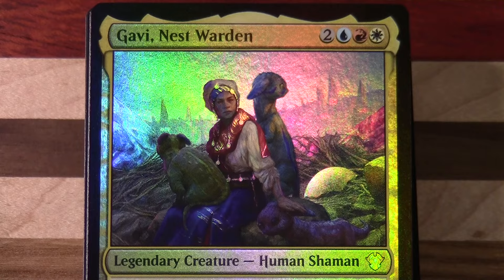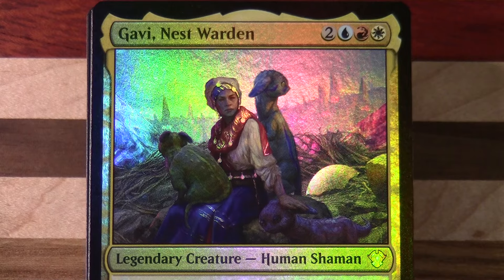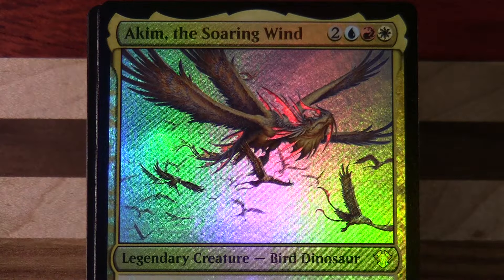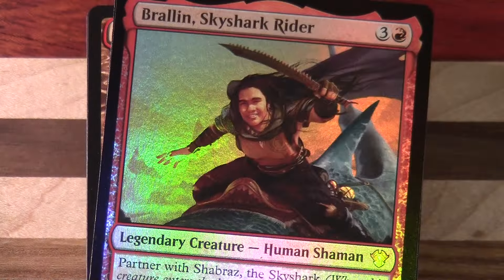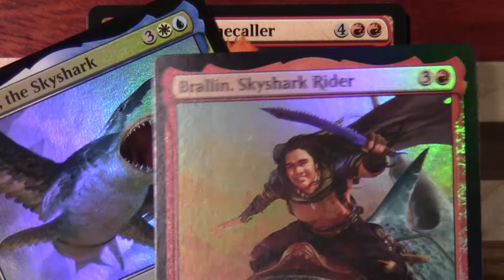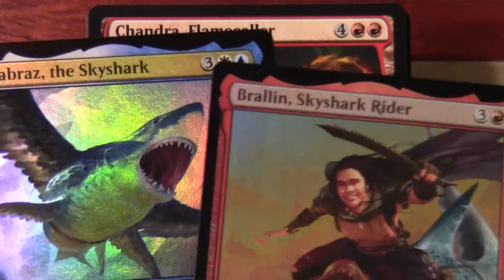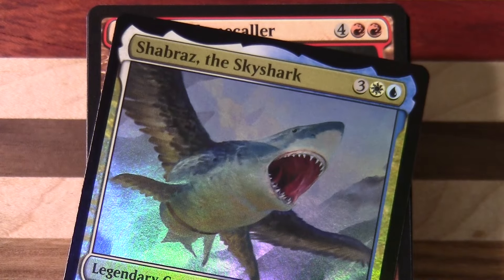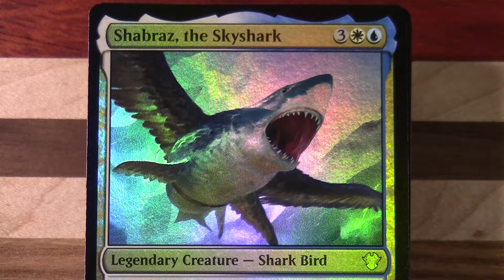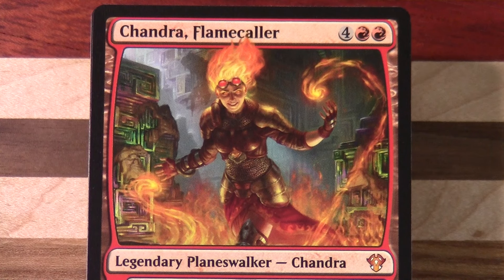So back to this one. This week I've been talking quite a bit in other videos about borders and foiling and various other things. If you remember from previous videos, we had the main commander, an alternate commander, and then two legendaries because one of the things they did with this particular group of decks is have partner. So we had two partner legendaries, meaning we're actually getting four foil cards instead of the usual three.